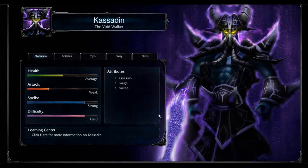Going on this main screen, it does say he has average health. He's not quite squishy, because he is an assassin. I think he'd have the bruiser tag if he wasn't so assassin-y.